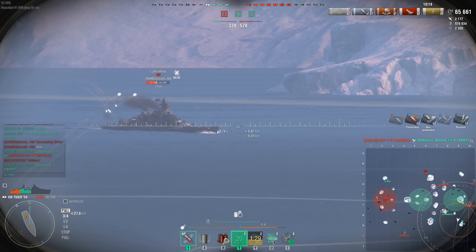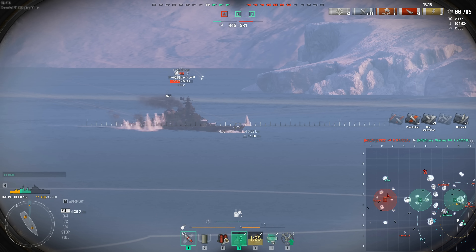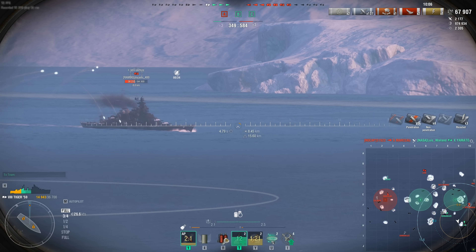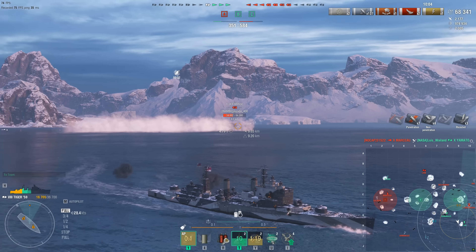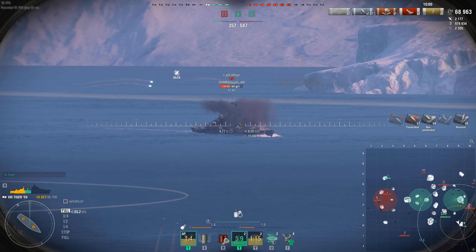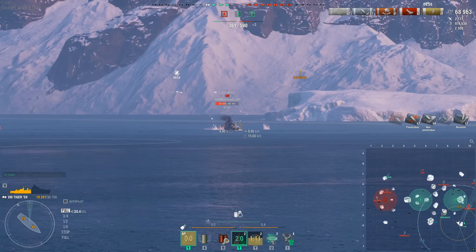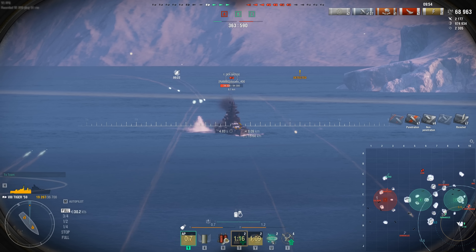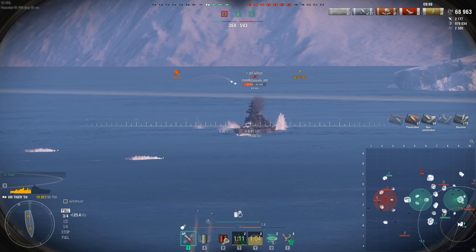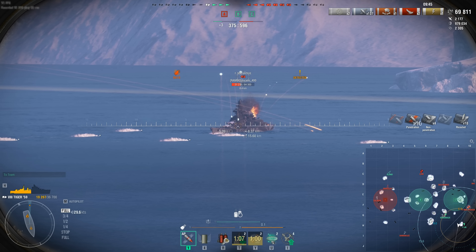What winds up happening is that ships, naturally, when you start throwing AP in their face, they tend to go bow into you, as most ships do. And in your Tiger 59, because you don't have HE, you just keep throwing AP at them. So naturally you start bouncing off their turrets, bouncing off their deck, bouncing off their bow, because they're only 152mm guns. Yes, they do have the improved ricochet angles, but when they're steeply angled to you, it still doesn't go through.